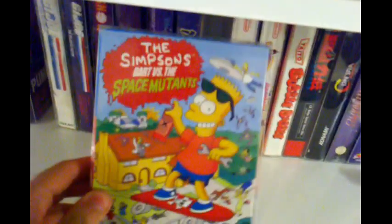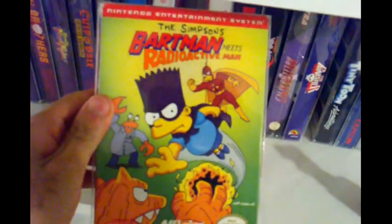I got GI Joe: The Atlantis Factor — this one was made by Capcom — and Snow Brothers boxed. Mighty Final Fight — love this game, a cool little beat-em-up. Chip 'n Dale Rescue Rangers the first one. Darkwing Duck — that game is cool too. Then the next three are all Simpsons games: Bart vs. the Space Mutants, Bart vs. the World, and Bart Meets Radioactive Man. And I got Bubble Bobble — one of my favorite games on the NES. Ninja Gaiden first one — I don't have it boxed — and I got Contra Force.